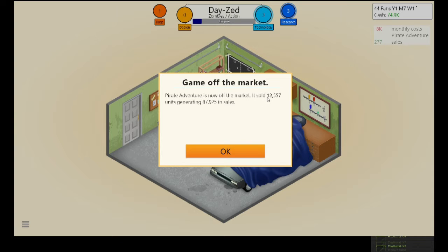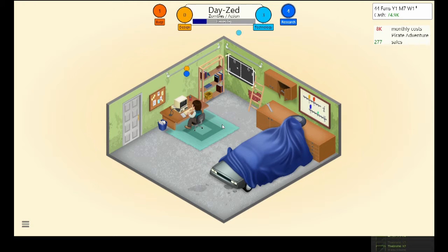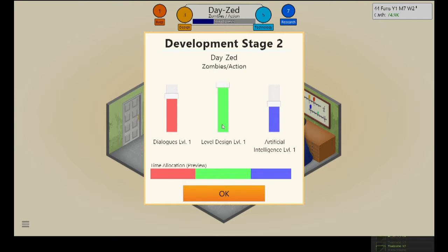Pirate Adventure is now off the market — it sold 12,000 units and generated 87,000 in sales, better than I was expecting. Once you get money you can move into a different office; right now I'm making games in the garage. I'll put all sliders to zero and work from there. I want probably good AI and quite high level design — action games don't need much dialogue.